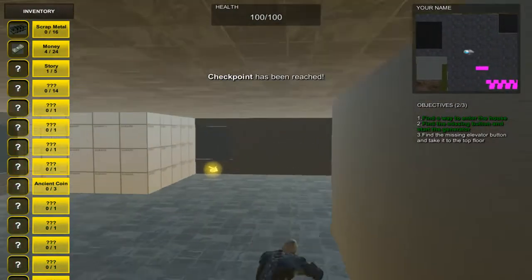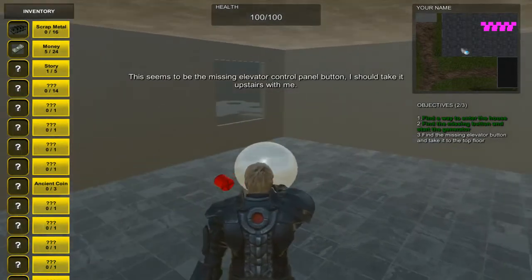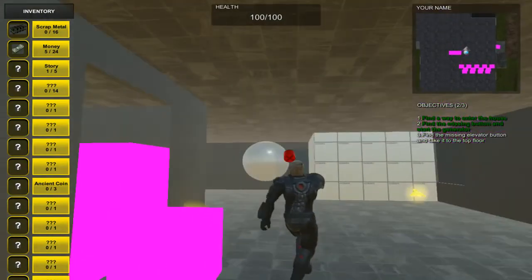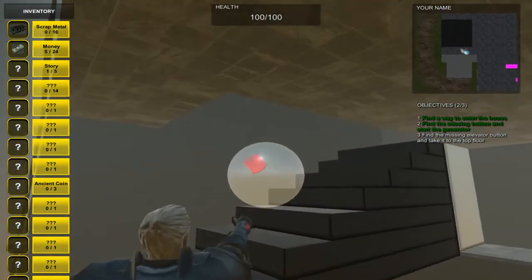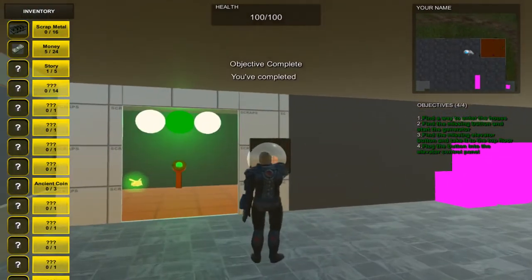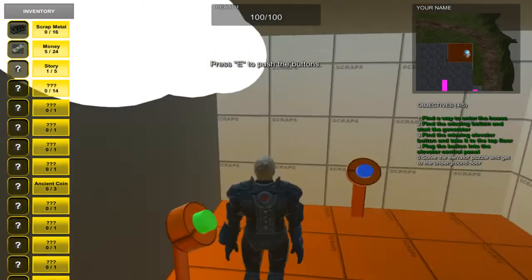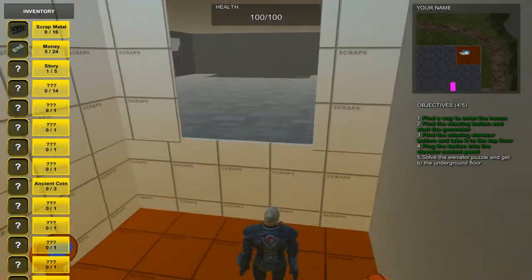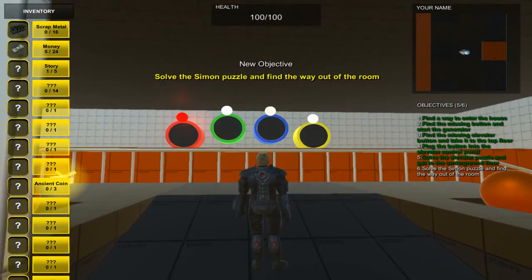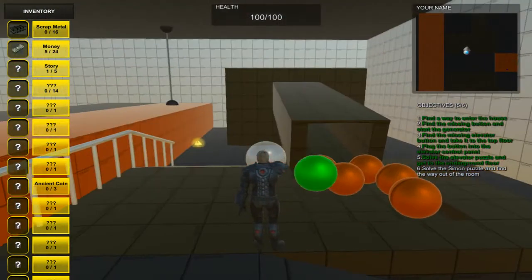This is the first floor and here we'll find the missing elevator button. We'll have to get it to the second floor and plug it into the fuse so the elevator can be started. Now we have to repeat this pattern to proceed to the basement level.